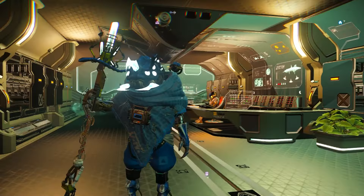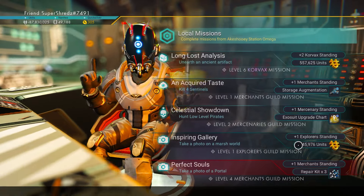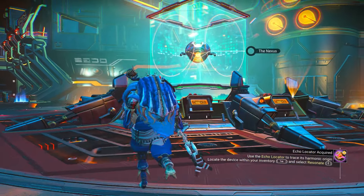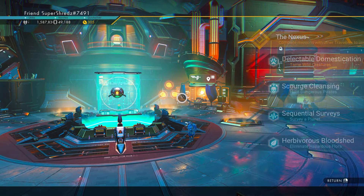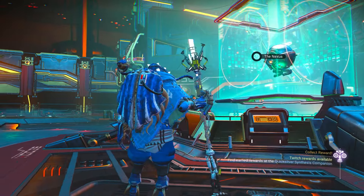Step number two: come over to the mission board at any space station and search for pirate missions. If the mission board at the space station does not have any pirate missions, you can come to the Nexus inside the anomaly to check there. Select a mission and initiate the fight.